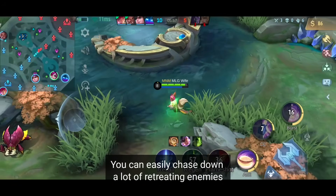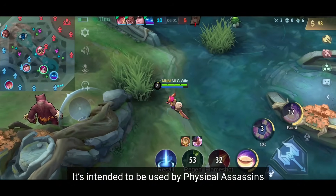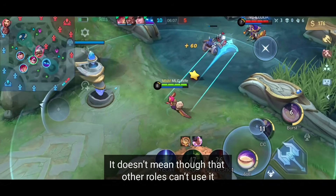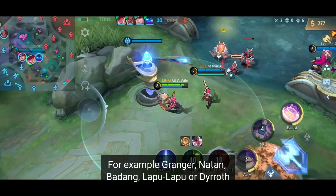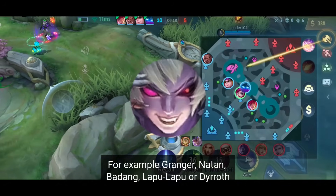This item has the best unique passive when it comes to ganking — you can easily chase down retreating enemies. It's intended for physical assassins who need more damage and mobility, but other roles can use it too. Any hero who needs mobility and can easily hit one enemy five times can benefit. For example: Granger, Nathan, Badang, Lapu-Lapu, or D'Roth.